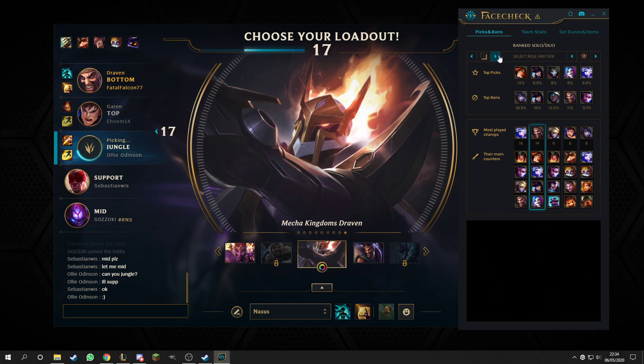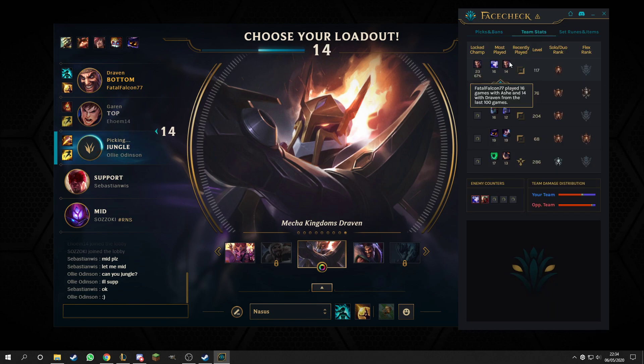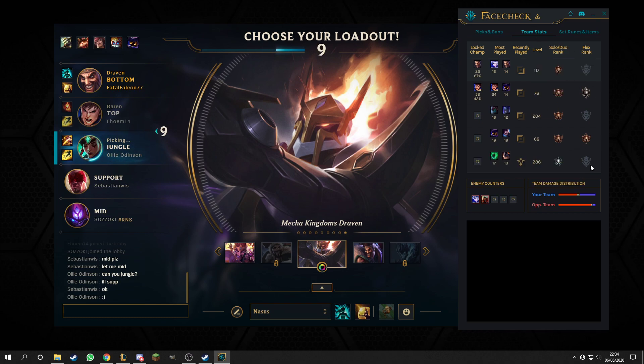Silver, gold, diamond - all that jazz. And all the roles too. Team stats based on your team: what's their actual rank and what's their flex rank.